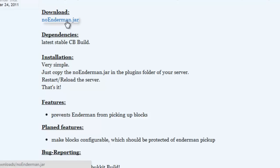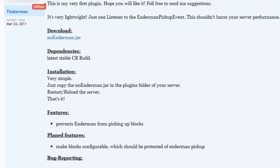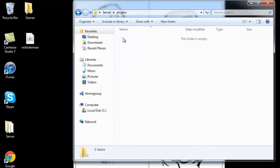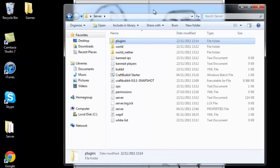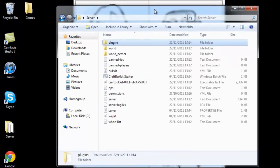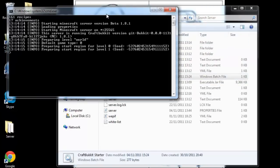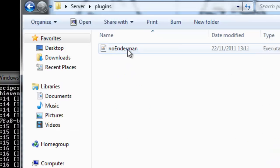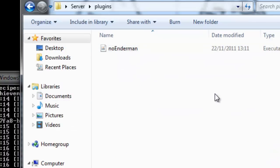What you want to do is download the No Enderman jar, which I already have on my desktop, and put it in your plugins directory in your server. That's it — there is no configuration at the moment because that feature hasn't been implemented yet. Start up your server and it should say 'No Enderman version 0.2 is enabled.' If you check your plugins folder, there's no separate folder — it really is that easy to install.